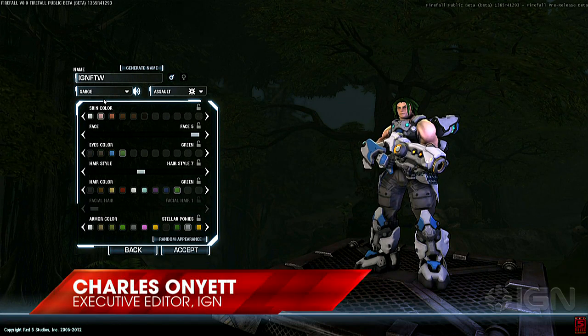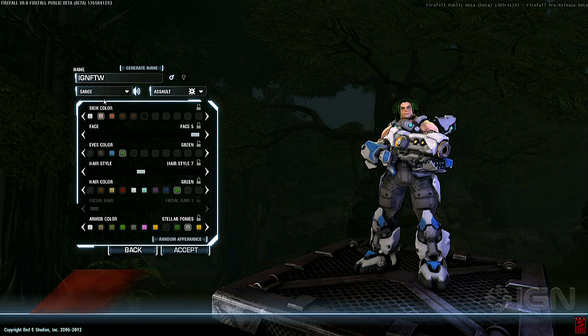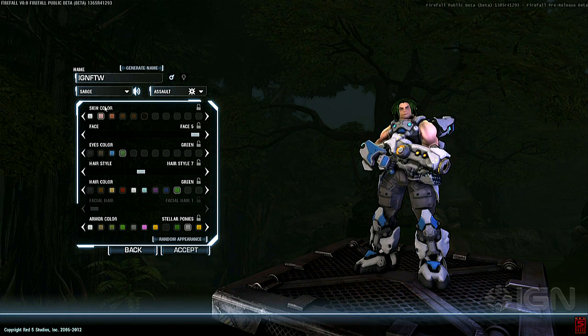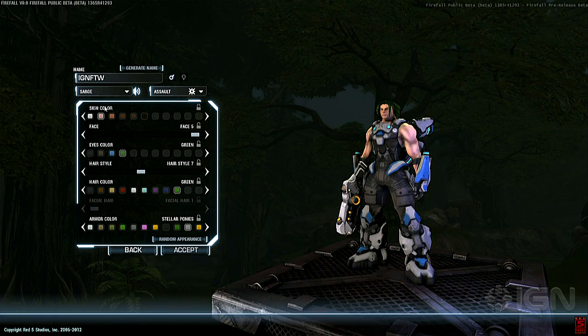Hey, this is Charles Agnet with IGN and I'm here with Dave Williams from Red 5. Dave handles class design at Red 5 building Firefall. For the most part that means building a lot of weapons, building abilities, tweaking the leveling curves and that sort of thing.